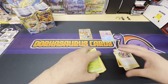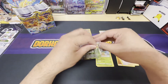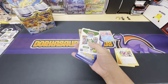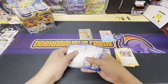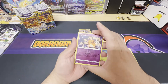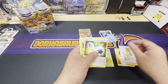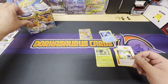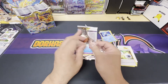Since it's a booster box and I don't want to keep this video long, I'm just gonna go ahead and skip right to the hits. Second white code card there. We got the V-star placeholder card, we got the first holo of the Dedenne, and a non-holo rare Labras. Okay, next pack — that was a pretty nice first pack.